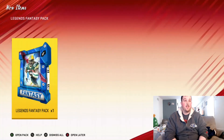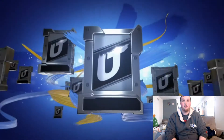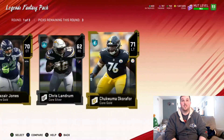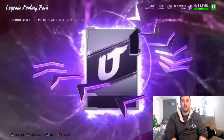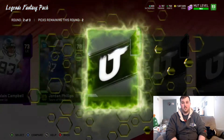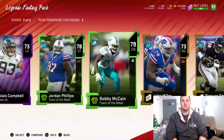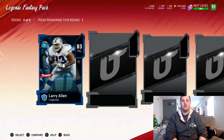Hopefully we get lucky — I'd love to pull the LTD. I looked on the auction market and haven't seen him up yet, so hopefully we can be the first. That would be amazing. First round starting off slow with some silvers — that's all you expect. You can pull some golds early but nothing in that first round. We get a power-up in the second round — player is Campbell. We want elites though. 78 Jordan Phillips, another team of the week, 79 Bobby McCain — gold, gold, gold, bad packs.